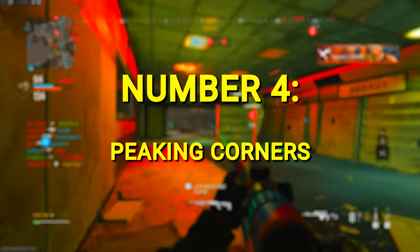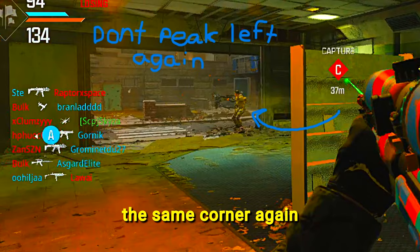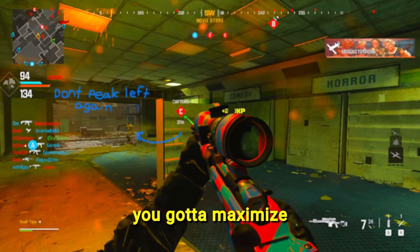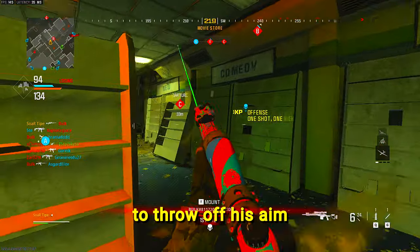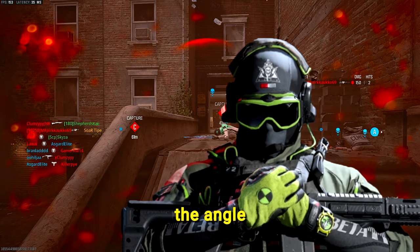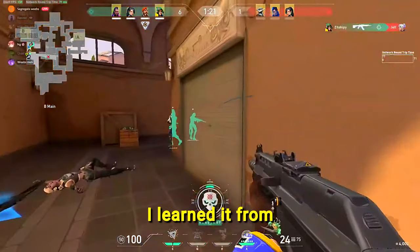Number 4: Peeking corners. If you miss a shot and you know the opponent is holding the angle, don't peek the same corner again. Instead, take a different route and find another 1v1. And just like before, if you want to rechallenge, you gotta maximize your chances of getting another shot off through a jump or a slide to throw off his aim. If it's a sniper holding the angle, you also have the option to jiggle-peek to make him shoot first, so you have the advantage in case he re-peeks. This is commonly used in games like Valorant and CS, and it's where I learned it from.